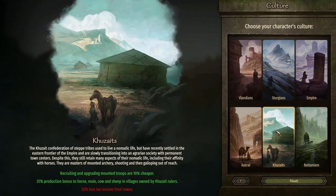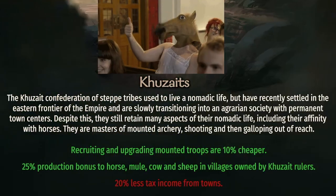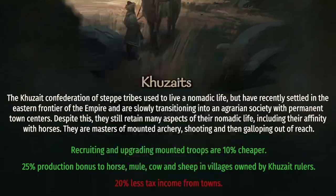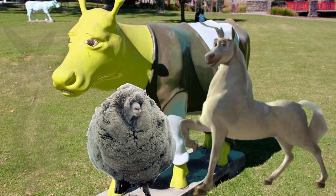The Khuzait are clearly inspired by Mongolian conquerors and are all about mounted troops. They recruit mounted troops of any kind at a cheaper rate, and have a bonus to production in Khuzait-owned villages for horses, mules, cows, and sheep. They do receive quite a bit less tax, however.